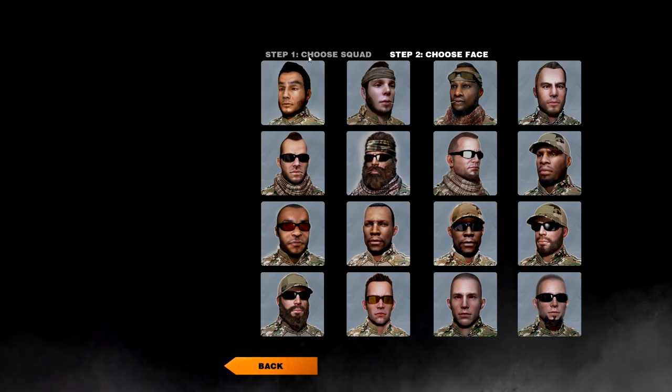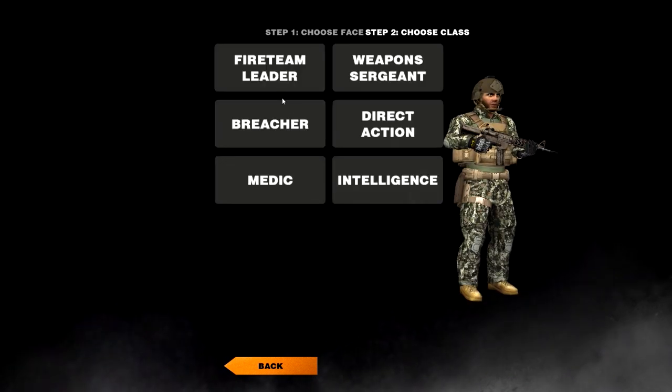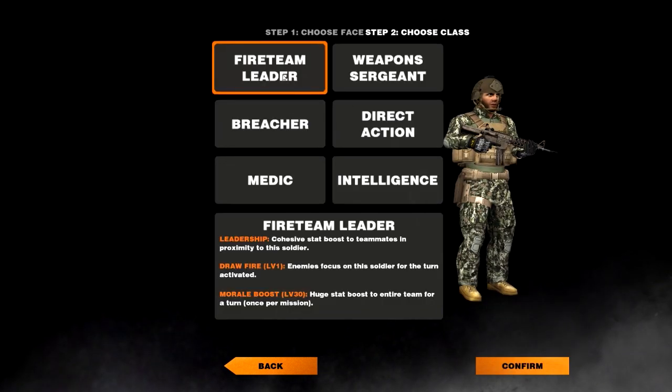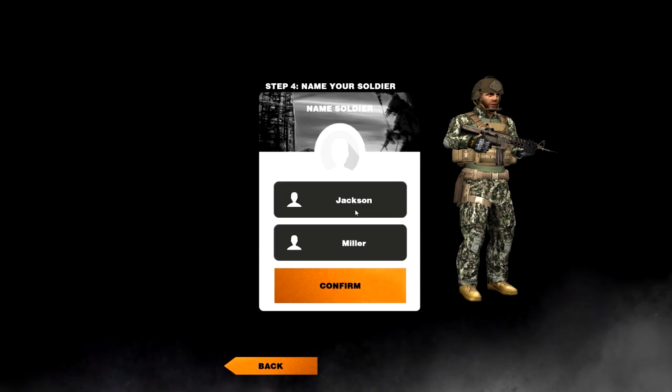The next step is to choose your squad — your faces. Last time I made a squad I had the guys with the biggest beard. He's going to be my first soldier and he is going to be the fireteam leader. This gives him leadership skill, draw fight level 1, and morale boost level 30. There are several different tactics they're called — different tactics when you level up. He's going to be our fighting leader — Jackson Miller.